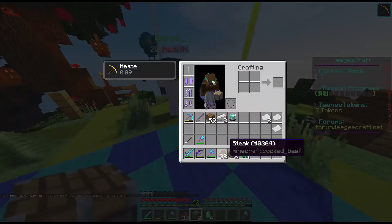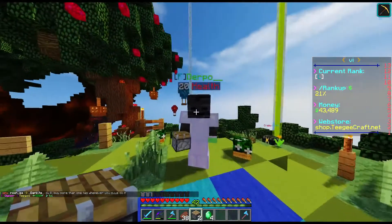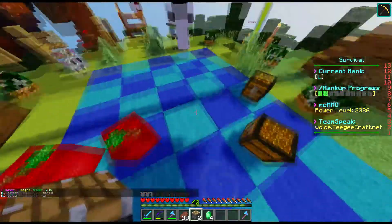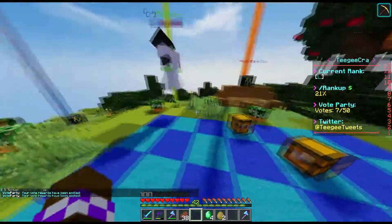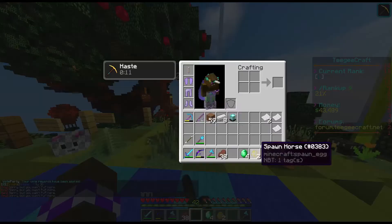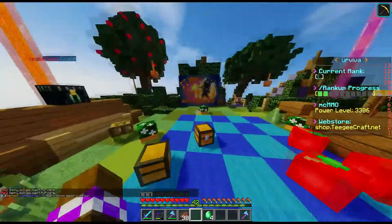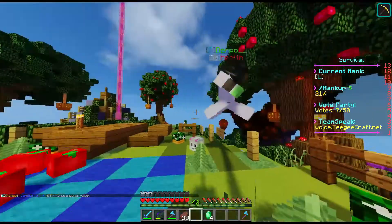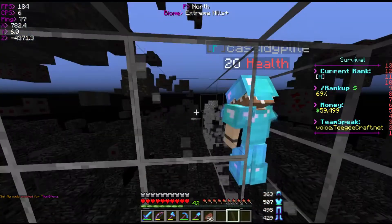We also got these Vote Party boxes — you can open one each. From them you can get a random item, a spawn egg, money, or McMMO levels. I got a spawn horse! I got two spawn horses — and they're awarded every 50 votes. I'm gonna set up this beacon at our base. I want speed at our base.